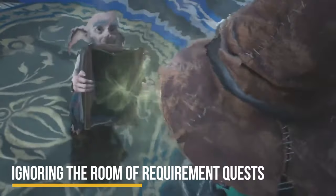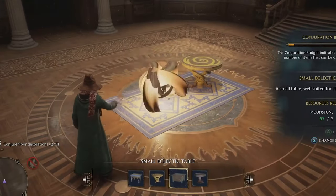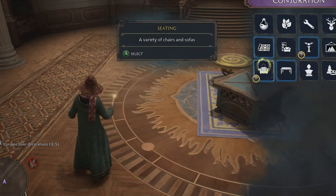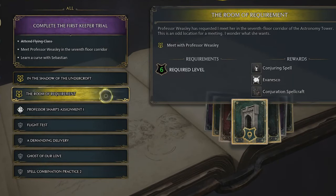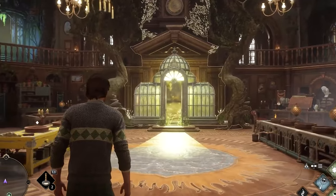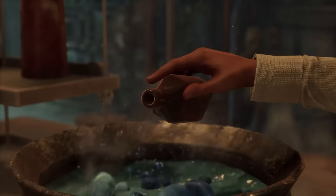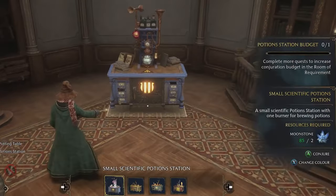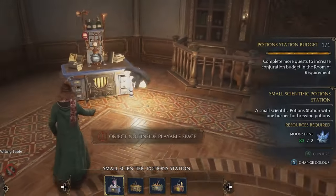The sixth mistake is ignoring the room of requirement quests. Players will gain access to the room of requirement several hours into the game, which serves as a base of operations from which they can grow plants, brew potions, upgrade gear, and breed beasts. The majority of these must be unlocked by completing various quests related to the room of requirement, which can be initiated by speaking with the house elf Deek. Many require the player to advance further in the story, obtain rare ingredients, or purchase expensive recipes, which can be discouraging in the early game. However, if players persevere, they can eventually transform the room of requirement into a highly convenient producer of potions and resources.